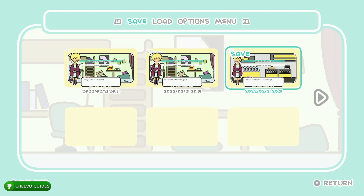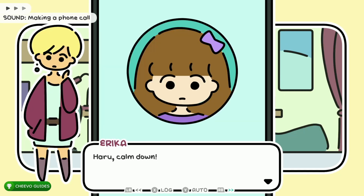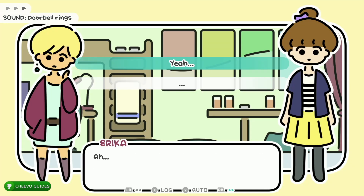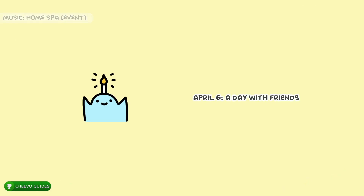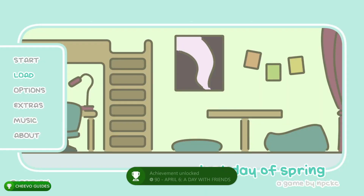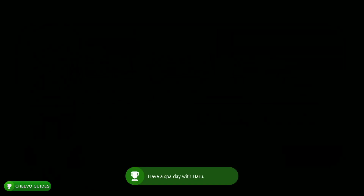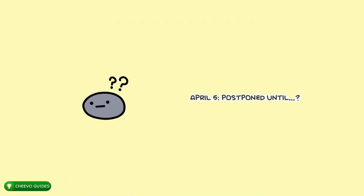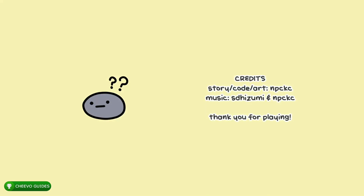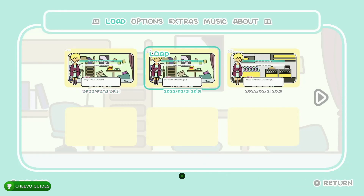Choose the top option: 'Ask about how bad her cold is.' Continue fast forwarding with RB. Choose the top option: 'Yeah...' This will give us our next ending, worth 90 gamer score. Now load up the third save — save slot three. Choose the bottom option: 'Cancel spa day.' Press RB to fast forward and you'll get your next ending, unlocking the achievement or trophy related to it.